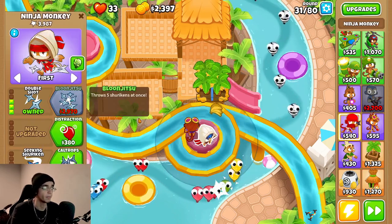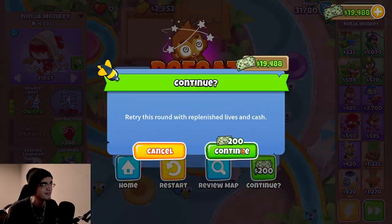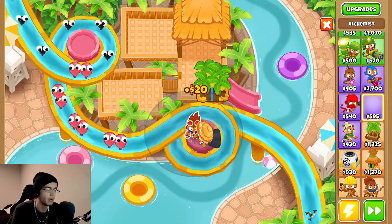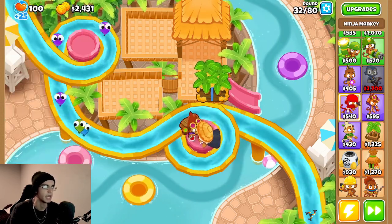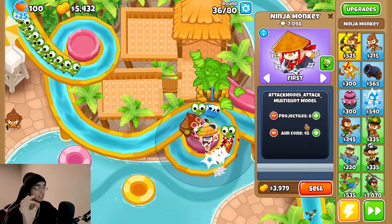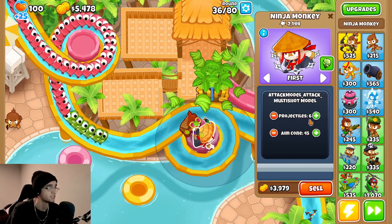Dude, we are about to die. We are actually about to die. Sell the alchemist. Come on, Bloom Jitsu! We'll go ahead and continue. This is the 5x ninja, basically. I'm still gonna need an alchemist — I might as well just get the acidic mixture dip so that the ninja can actually see leads. And now, as you can see, if we go to the multi-shot model, there are 6 projectiles coming out. That's because I have monkey knowledge, so instead of 5, it's actually 6.